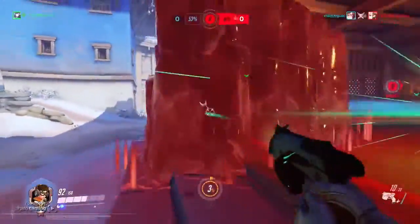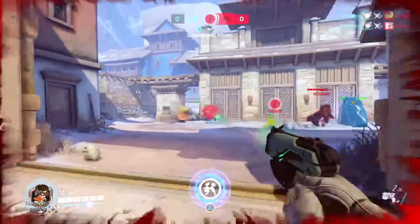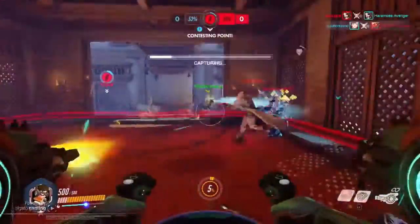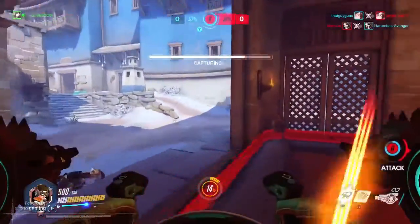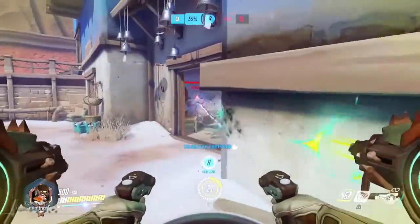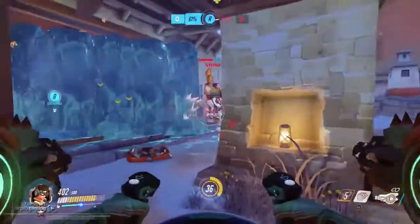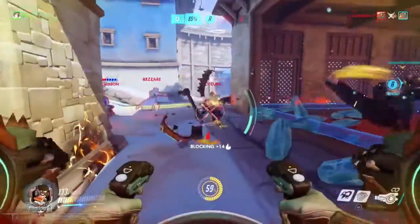I used my ult here because I saw that there were a lot of enemies on the point and I took out two people, which was nice. My teammate Mei was freezing someone there so it was really useful. Mei is a super great team player. You gotta shoot the enemies that are frozen to help her out. Obviously rendering someone useless and frozen is pretty important.